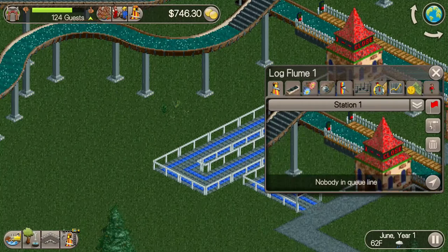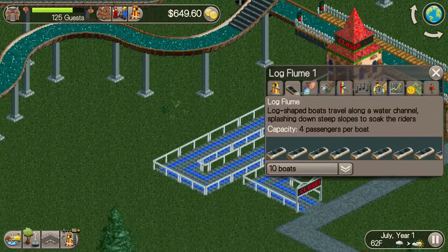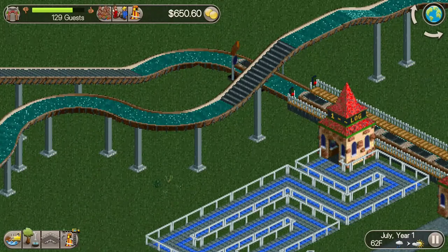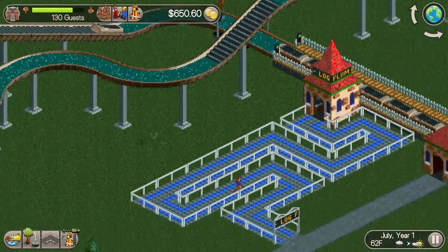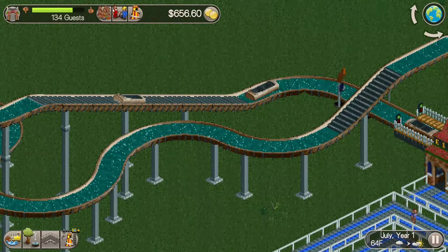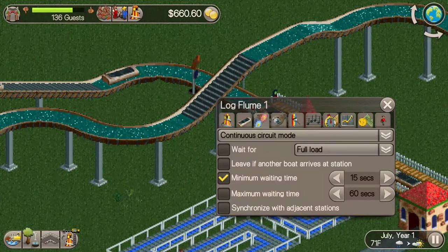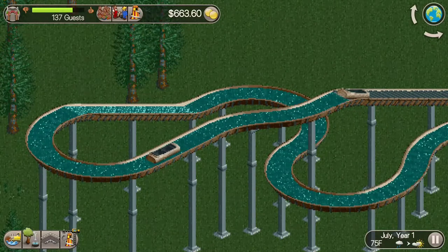I have my queue line set and a price set, so I need to decide on the number of log flume boats. I'll put 10 boats. It seems right, and if I need to adjust I will. From here I'll open the ride — you can see the pictures flashing. I'll follow the boats to make sure the ride gets through properly. I've opened it just to get it started while I'm still testing the mechanics.